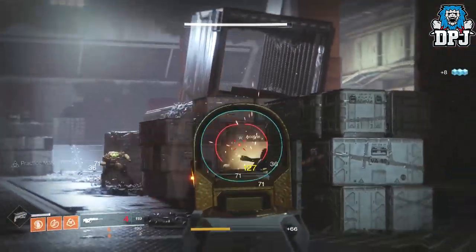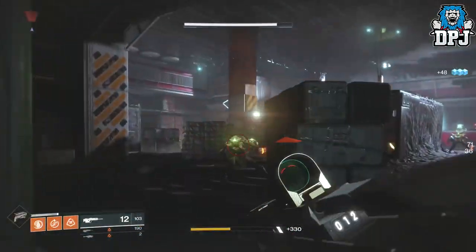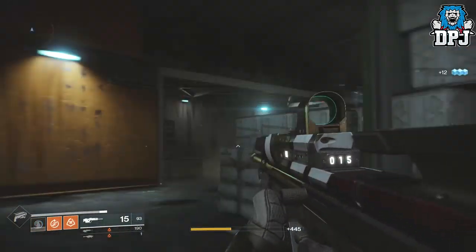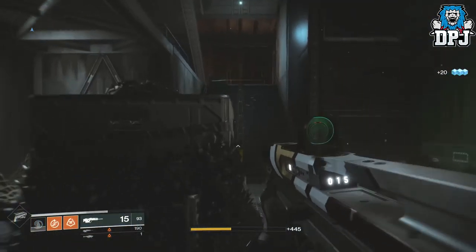Simply take them all out and then you can either kill yourself, which normally spawns you back outside the Lost Sector. If that doesn't work, simply run outside the Lost Sector and make your way back in. Simply rinse and repeat until you get them all done — it really is as easy as that guys.